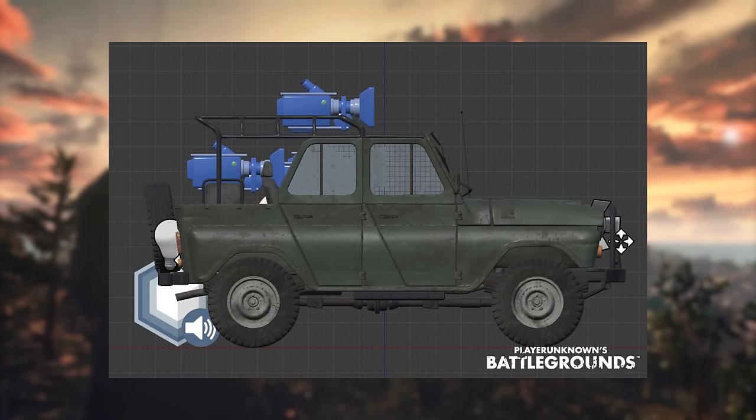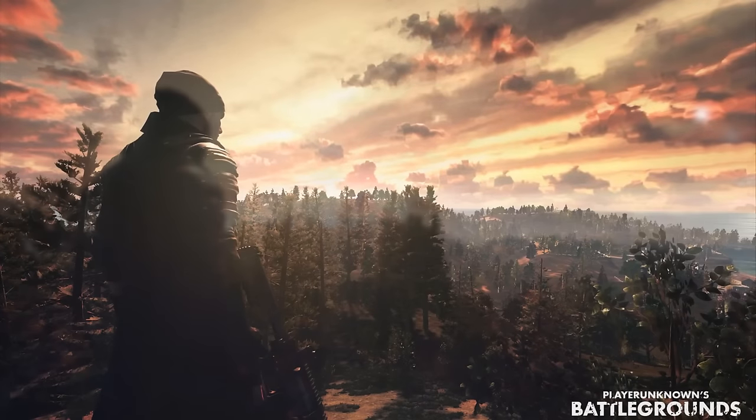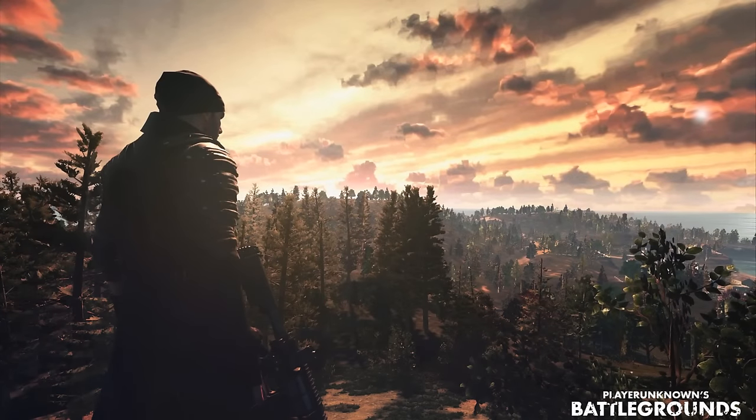JC then moves on to the extremely painful process of setting up the physics collision, which is like walking a tightrope — he has to strike a balance between server compute costs, realistic collision, and how it will affect gameplay in an open world map. After each round of adjustment, he goes through a long period of repeated test driving sessions to see if driving feels and looks as real as possible.